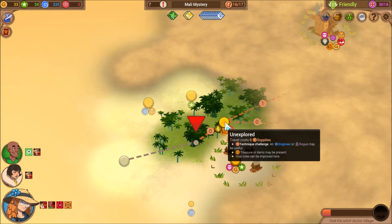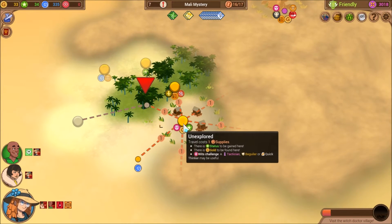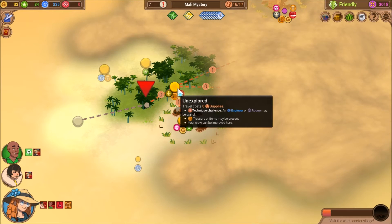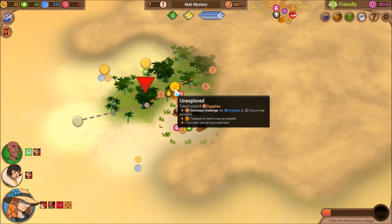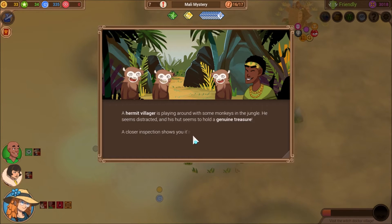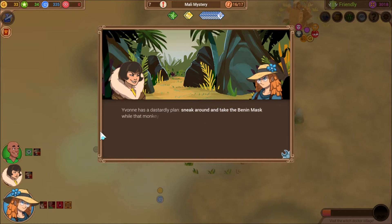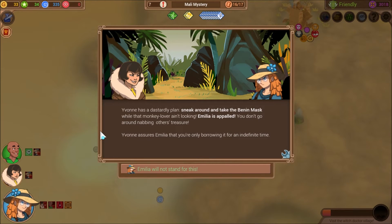Over here we have a technique challenge and potential treasure. Over here we have a witch challenge. This is actually a free move, so I'll take advantage of that. A hermit villager is playing around with some monkeys in the jungle. He seems distracted and his hut seems to hold a genuine treasure — a binan mask. Treasure up for grabs. Yvonne has a dastardly plan: sneak around and take the binan mask while that monkey lover ain't looking. Amelia is appalled — you don't go around nabbing others' treasures. Yvonne assures Amelia that you're only borrowing it for an indefinite time.